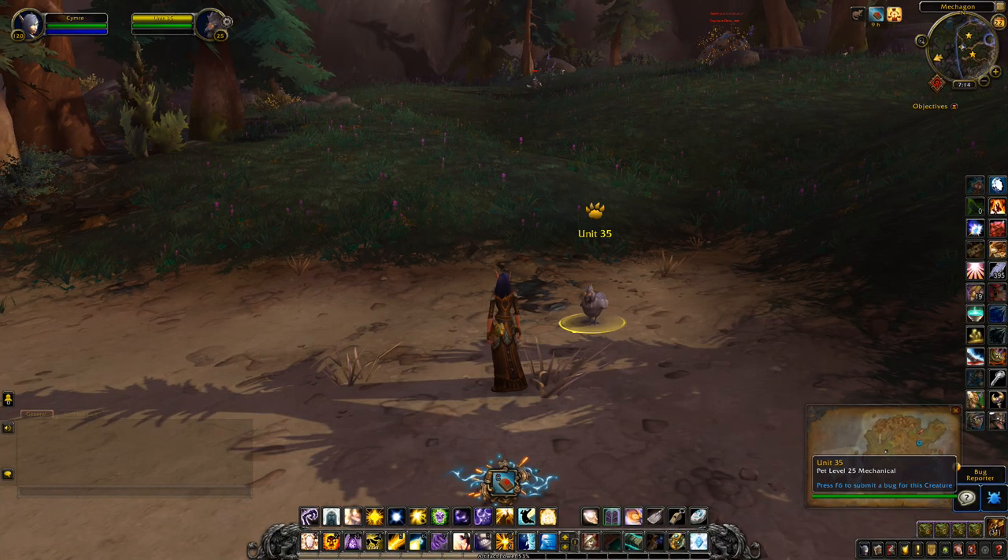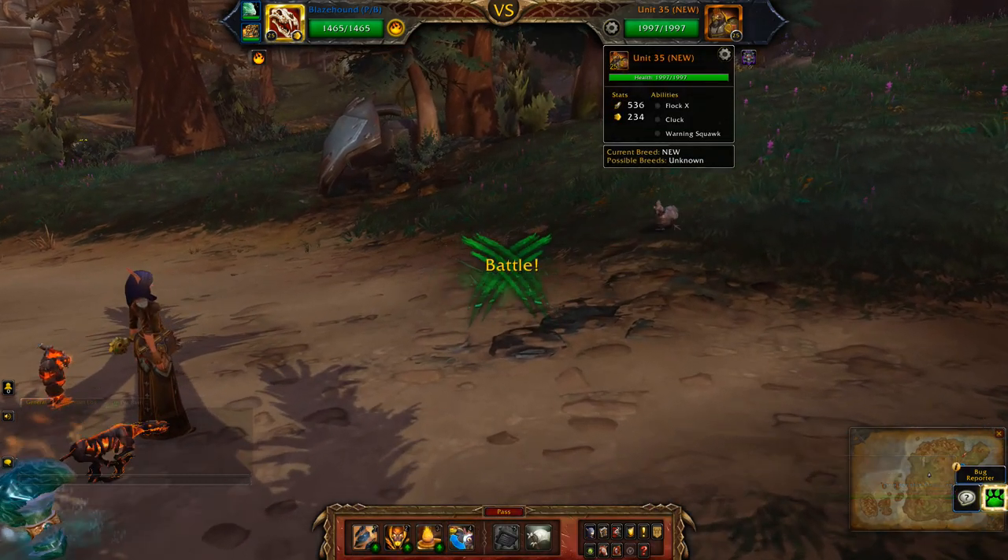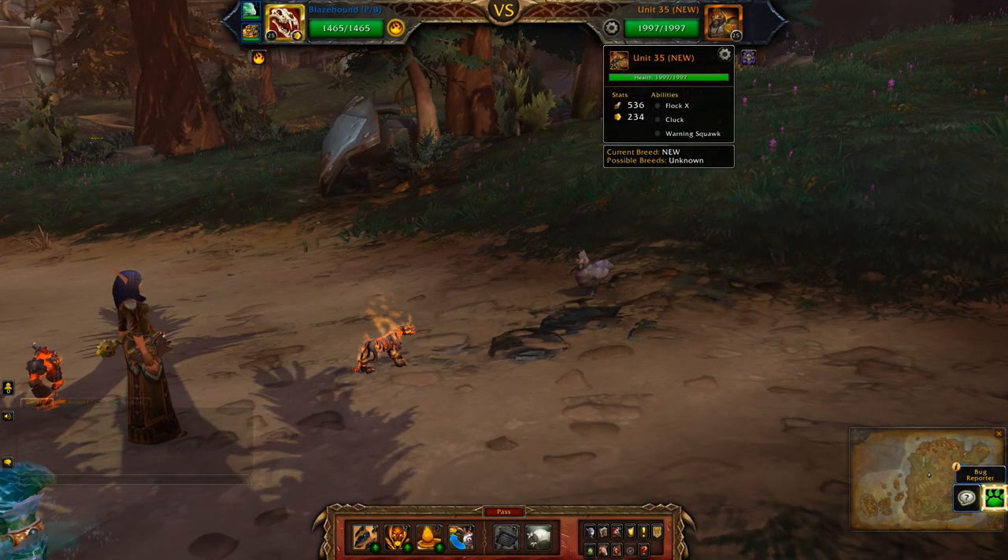Hey guys, this will be my team for Unit 35. His abilities are Flock, X, Cluck, and Warning Squawk.